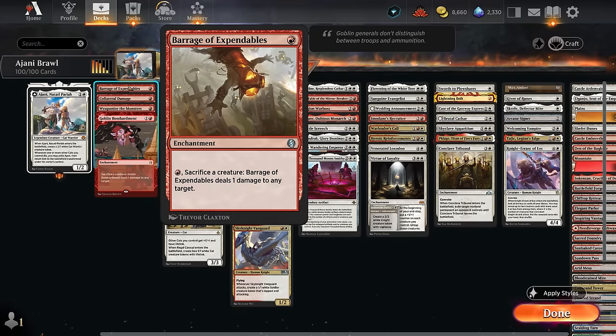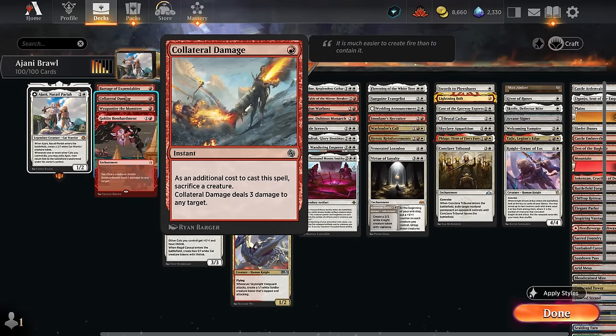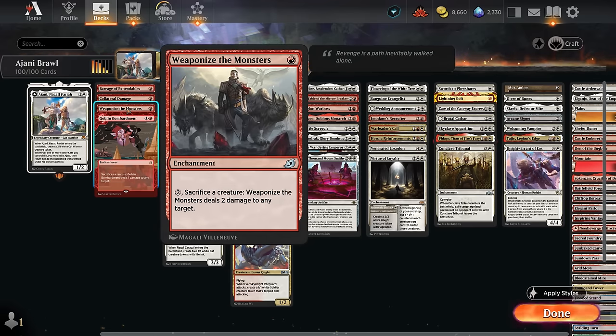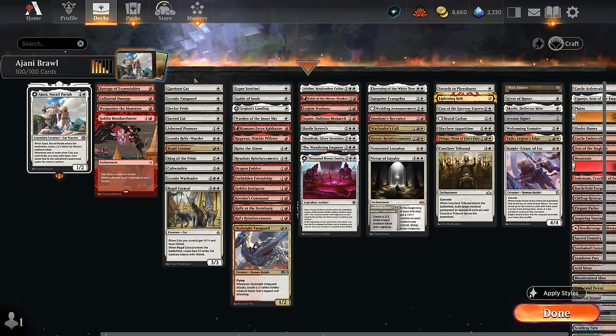Starting with our enchantments: Barrage of Expendables requires one additional mana to sacrifice a creature to deal one damage — not the best. Collateral Damage is an instant that sacrifices a creature to deal three to any target, so it's a bit better than bolting your own creature. Weaponize the Monsters costs one to play and two to sacrifice, dealing two damage to any target. The best one is Goblin Bombardment since it requires no additional mana — sacrifice a creature to deal one damage to any target at will.